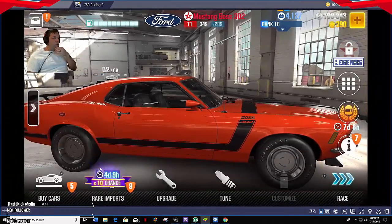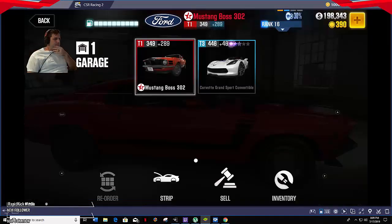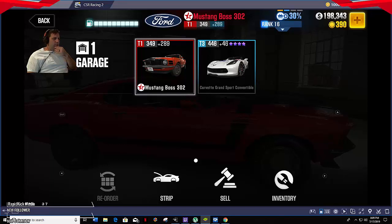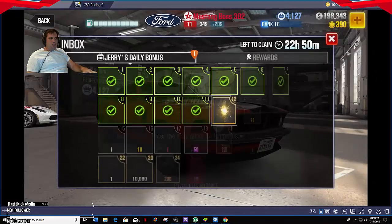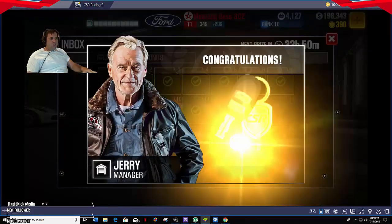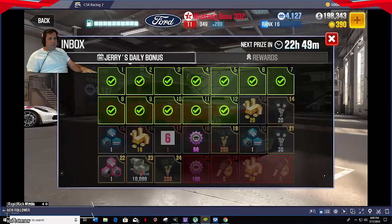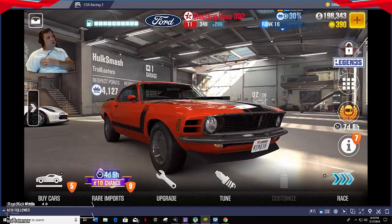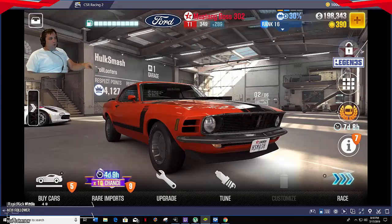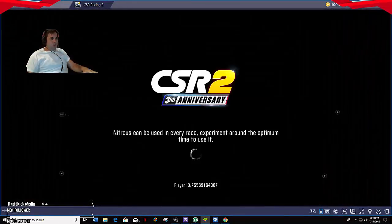I only have two cars on my backup account right now: the Boss 302 and the Corvette Grand Sport Convertible. I'll be racing the Boss 302 today — it's a Tier 1 car — and I'll be going up against the Tier 1 boss. What I'm after today is KJ's car. In order to beat KJ, you need a 13.391-second time. I wouldn't go straight into racing him right away — I'd check your times first by doing a simple race.